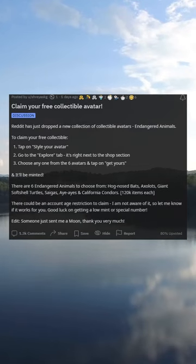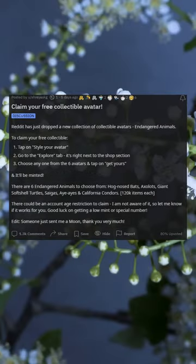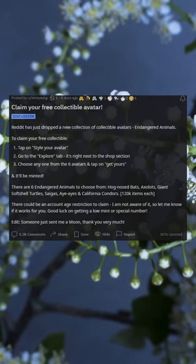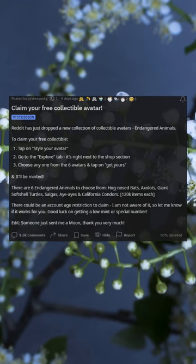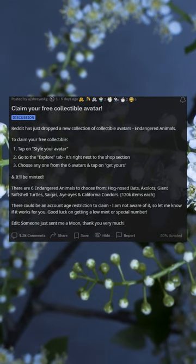There are six endangered animals to choose from: hognosed bats, axolotls, giant soft-shell turtles, coelacanths, California condors — 120k items each. There could be an account age restriction to claim; I'm not aware of it, so let me know if it works for you.